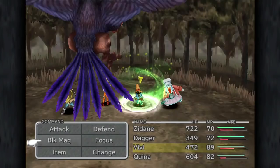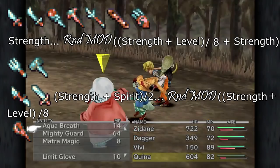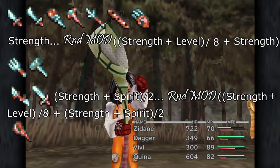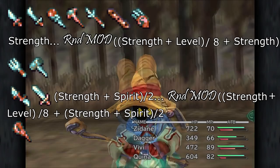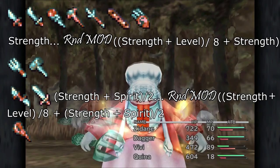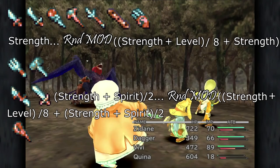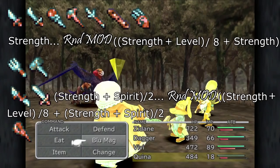For thief swords and knight swords, the minimum multiplier is instead equal to the average of strength and spirit, and the maximum is equal to strength plus level divided by 8 plus that. This matters because these weapons are exclusive to Zidane and Steiner as alternatives to their daggers and regular swords, making them the only primary physical attackers that can choose a different damage formula. For thief and knight swords to out-damage daggers and regular swords, either the average of strength and spirit has to be higher than strength by itself — which never happens, because spirit is capped at 50 while the strength cap is almost double that.